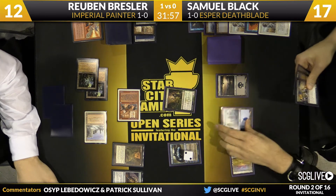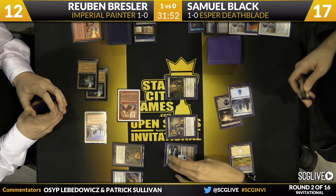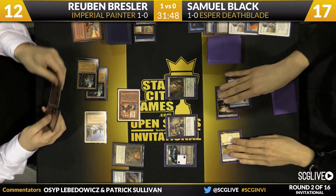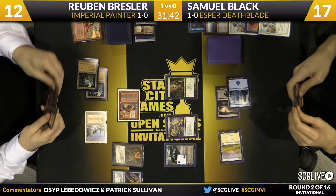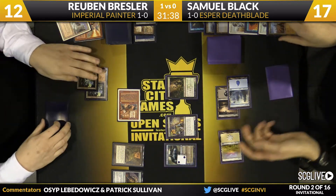I'd be surprised if we don't see a Plowshares and a Dark Confidant come down now. Sam can't afford to get too fancy here — Ruben's demonstrating a lot of ability to reassemble the combo. Sam can't allow Ruben to untap because then the threat of Pyroblast comes back on. Sam is taking very aggressive, proactive lines on his own turn. There's the Wasteland on the Plateau, and now Ruben has no red mana.